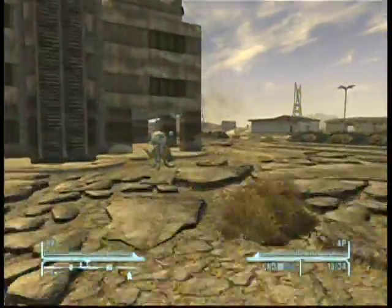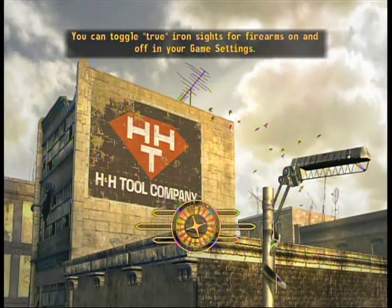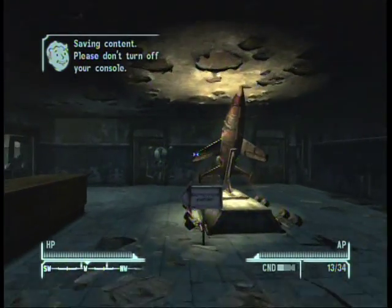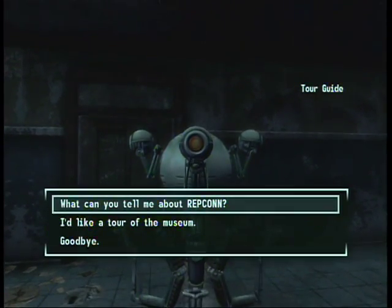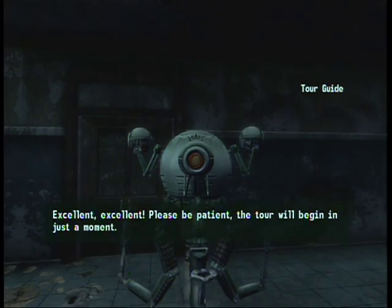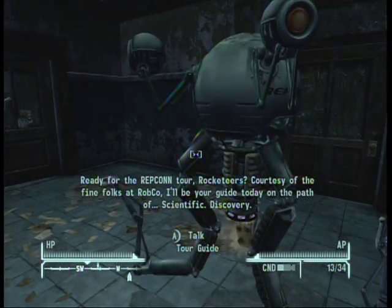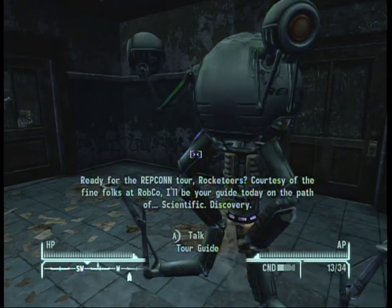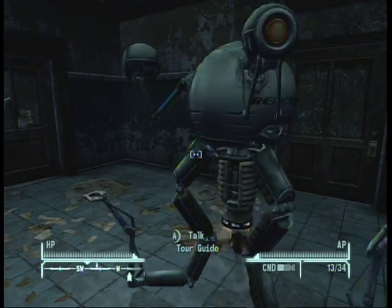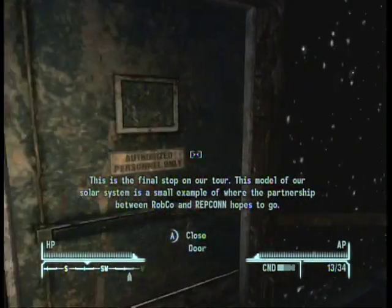Make sure you come in here between the hours of 9 a.m. and 5 p.m. because that's when they're running the tours. If you're there anywhere other than those hours, you'll get warned, and after 30 seconds they'll start shooting at you. So talk to this tour guide here — this Mr. Handy — and tell him you want to tour the facility. He's going to give you a little tour of the Repcon stuff, the history of it, and different things involved with it. You want to wait until the end of the tour until he opens this astronomy room here with the planets and stuff.